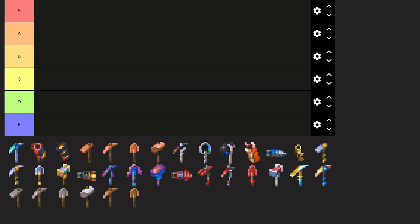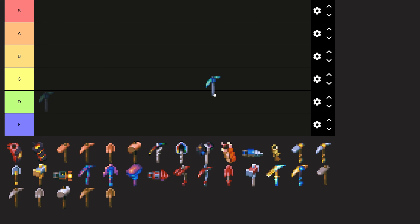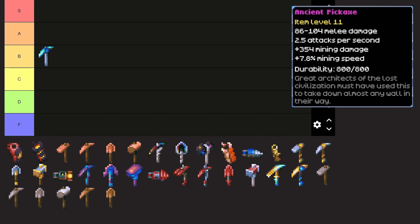Let's get things started with the Ancient Pickaxe, and this one is going into B tier. It is better than the Scarlet Pickaxe in my opinion, and arguably better than even the Octarine Pickaxe, largely due to its higher movement speed. However, the Octarine Pickaxe does have a higher mining bonus. So not quite A tier, but this is a good pickaxe that will last you for a little while.